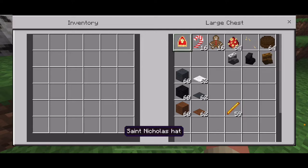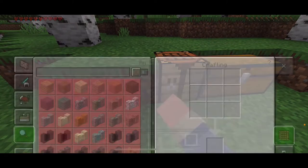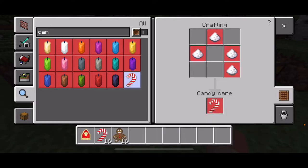First up, we're gonna look at the sweets. This is also the St. Nicholas hat, which is in here. Now, first up we have the candy cane. To craft it, you're going to need four pieces of sugar.